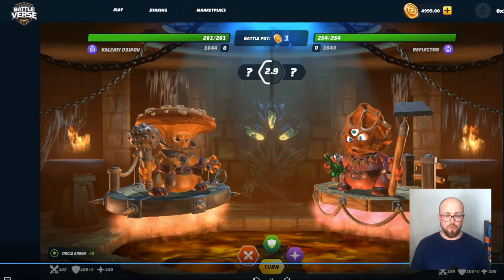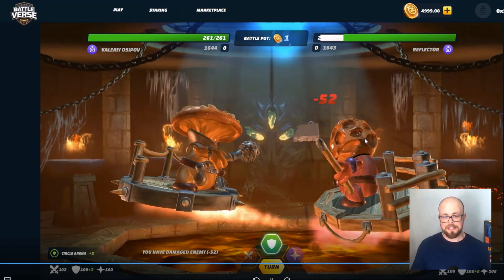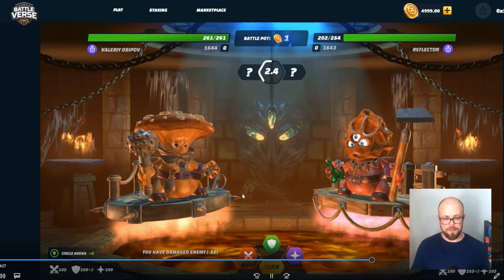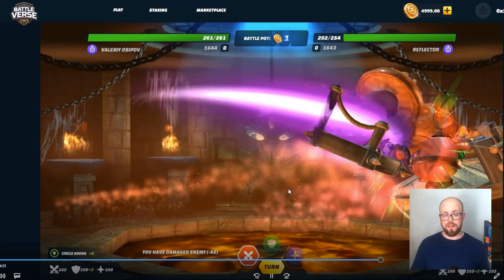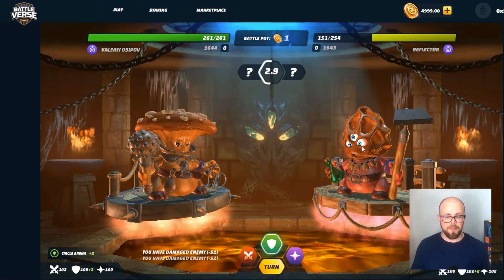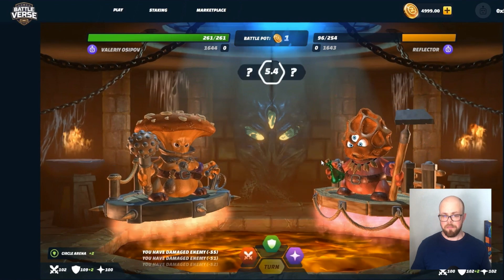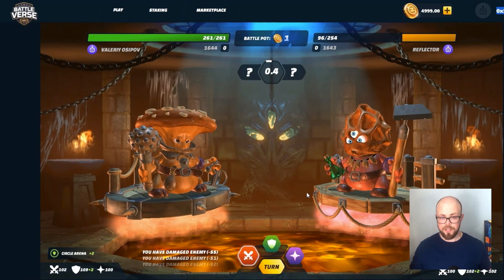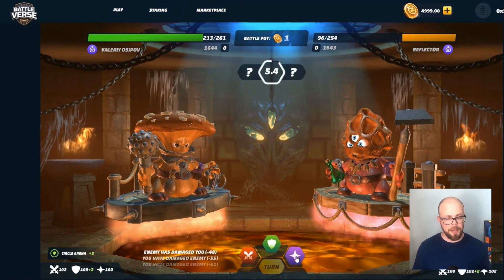My opponent has a chance to win and we will see who will be the winner in this fight. Let's attack each other. I'm attacking first. He's trying to attack me again. It's a really cool battle — Valery against the reflector. I'm attacking him over and over again. I use all my skills to protect myself and he attacks me with full power, but I'm still standing. Nobody knows who will win, but just pay attention — you can manage the entire process.